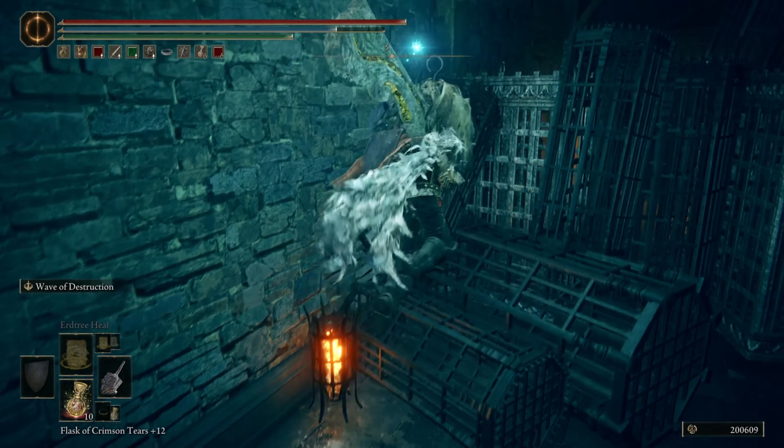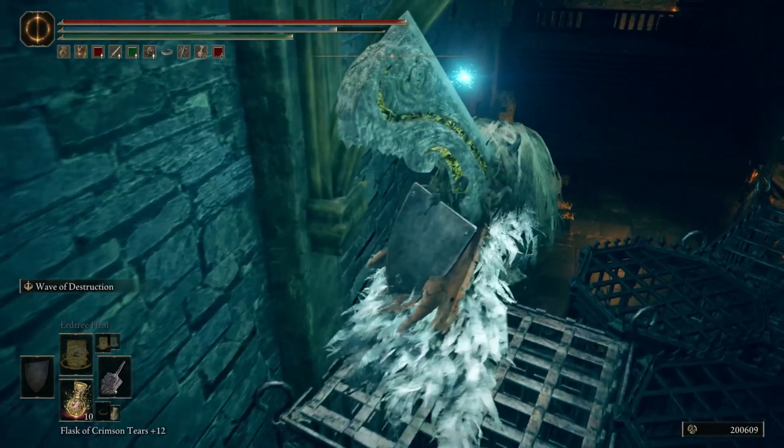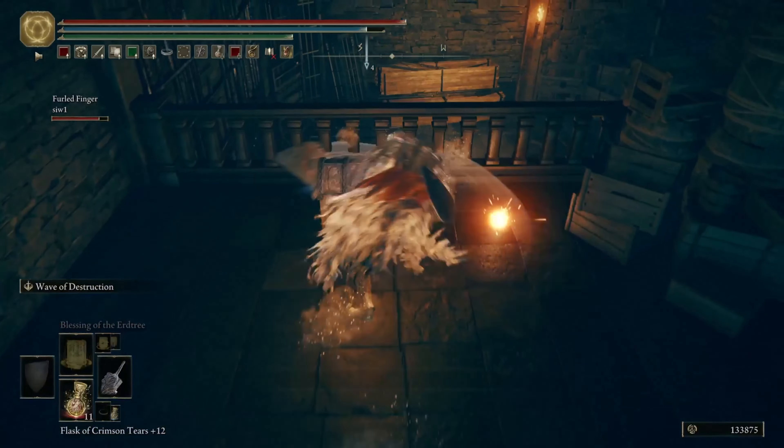We're going to hop on some cages here — hop, hop away, hopscotch. Go ahead and drop down, and then straight ahead you'll see the chest.